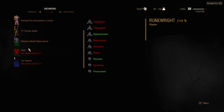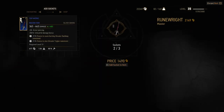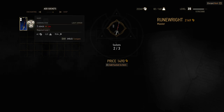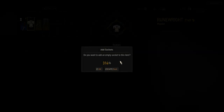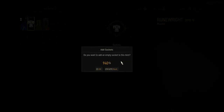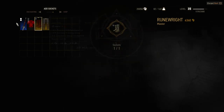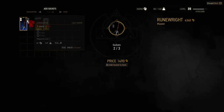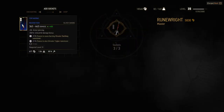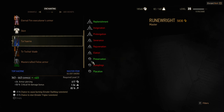You can only enchant swords that have 3 upgrade sockets, and you can only enchant armor that also has 3 upgrade sockets. If your armor or weapons do not have 3 sockets, you can add sockets at the Rune Wright, which will cost between 300 to around 1,500 per socket. While weapons can always have 3 sockets, only chest armor can have 3 sockets — gloves, trousers, or boots can have only 2 or fewer. This means only weapons or chest armor can be Rune Wright enchanted.